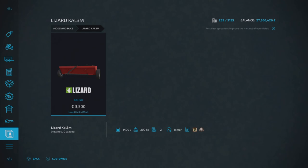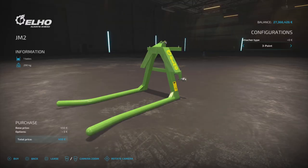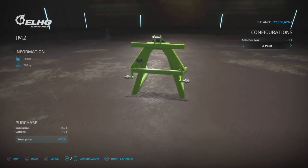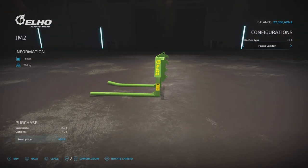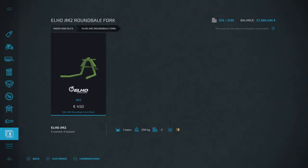Then we have the LO JM2 Round Bale Fork by Farmari 99 — £450 to buy, will hold one round bale, two slots on console. There is a cool option though: attacher type can be three-point — so it will hook to the three-point of your tractor — or you can change it to front loader, which will probably make picking up those round bales a little bit easier. Three-point or front loader — that is the LO JM2 Round Bale Fork by Farmari 99.